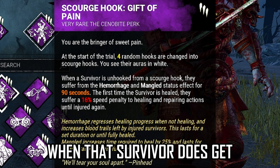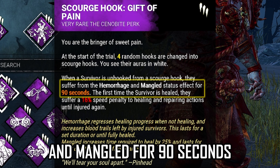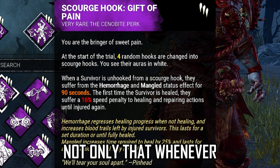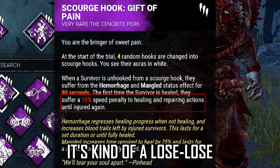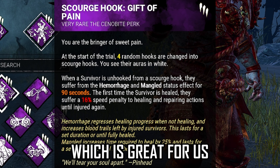Next up we got Leverage — anytime a survivor unhooks a survivor, healing speed is reduced by 50% for 30 seconds, which is phenomenal for us. And lastly is Gift of Pain: when a survivor gets unhooked from the Scourge hook they're going to suffer from hemorrhage and mangled for 90 seconds, slowing down healing and helping produce more blood orbs. No matter what they're going to be healing slow, which is great for us.